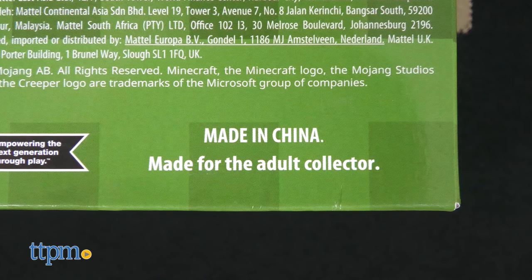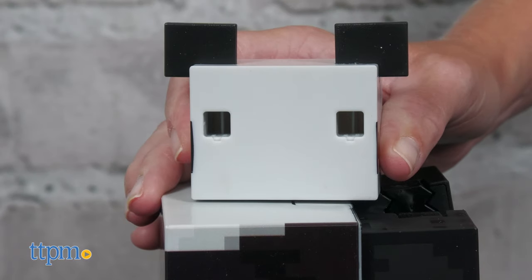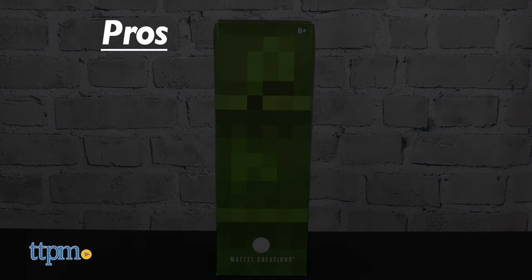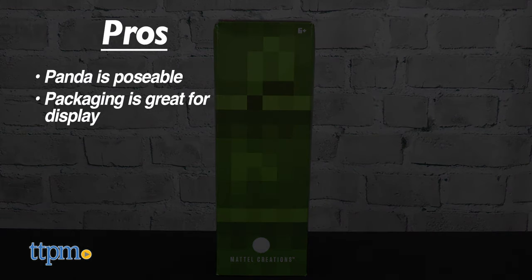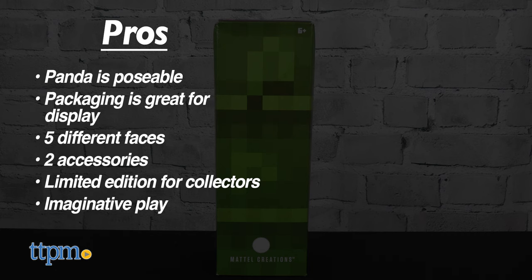Even though this is really made for the adult collector, the accessories, poseability, and five different faces will engage younger fans ages 6 and up in a lot of imaginative play. The pros are the panda is poseable, the packaging is great for display, there are five different faces, there are two accessories, this is limited edition for collectors, and it inspires imaginative play for younger fans.